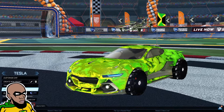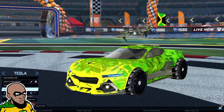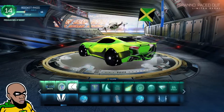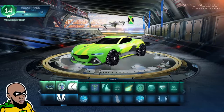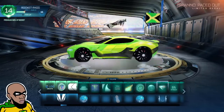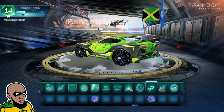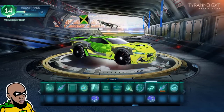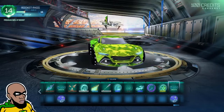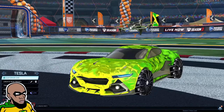Hey everybody, welcome back to another video. My name is Game Hero and a new season is here — Season 3! I'm at tier 14 so far and I got the new car. This is the tester-looking variant. You can see the Rocket Pass; it's about tier 70 in, tier 70 out, with the Zero No GXT. You can see past tier 70 now, as I said in the previous video, so check that out if you're enjoying the pass.